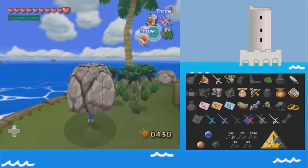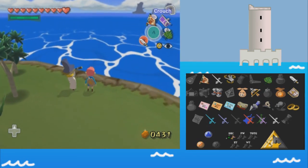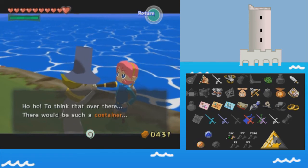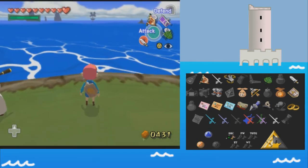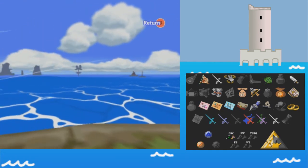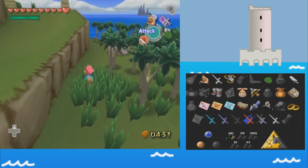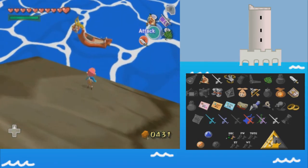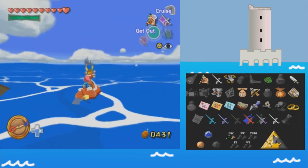We are joined by the Ho Ho guy, since apparently he is looking over at Forest Haven or a platform over there. However, there is also a submarine, one that we've already been to, so we don't really have to worry about that. And we are also joined by Red, our faithful companion, the one that helps us sail the seas.